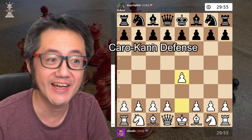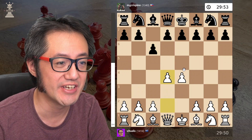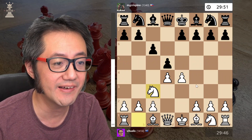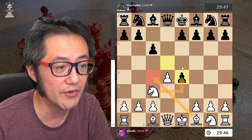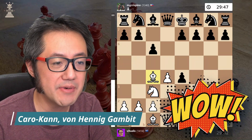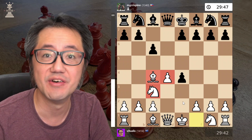E4 and my opponent plays Caro-Kann, c6. Of course d4, as expected, d5. Now knight to c3, all mainline, captures, but rather than capturing back — Von Hennig Gambit — bishop to c4. Straightforward gambit, we give up a pawn for accelerated development.